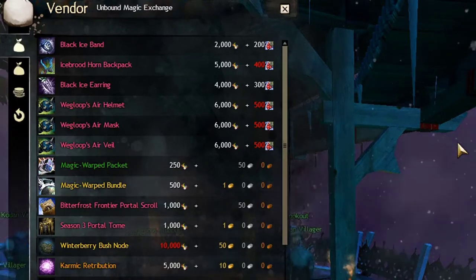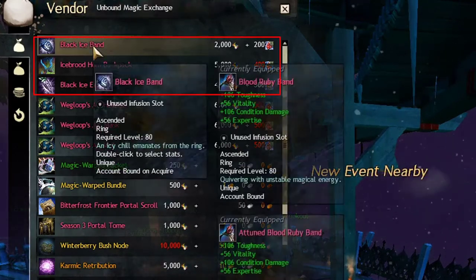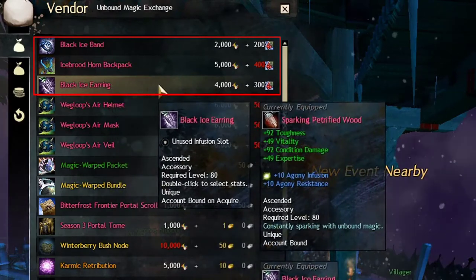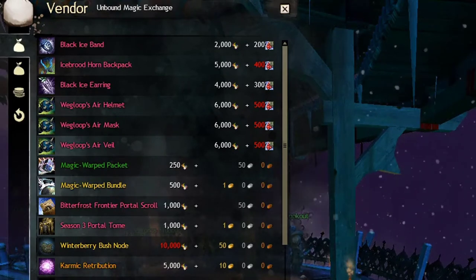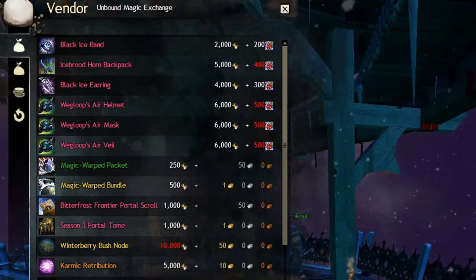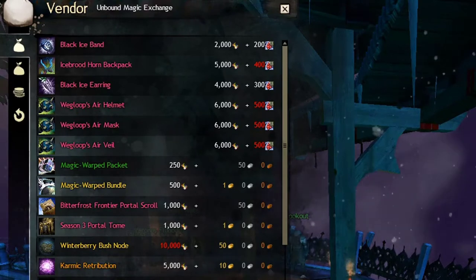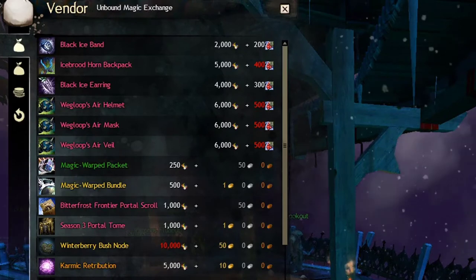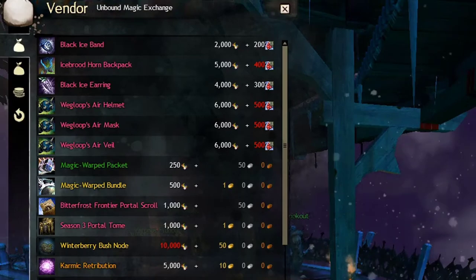Getting trinkets from Bitterfrost Frontier, which is a Chapter 3 map, is the easiest and fastest of all of them. You can get rings, a back piece, and one accessory. If you want to get trinkets quickly and you don't care about swapping stats later, you should try to do that from Bitterfrost Frontier — just take two or three characters per day, go gather about 50 berries, and you'll be able to buy a trinket maybe every day or so.